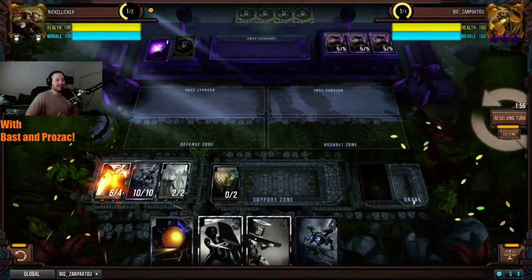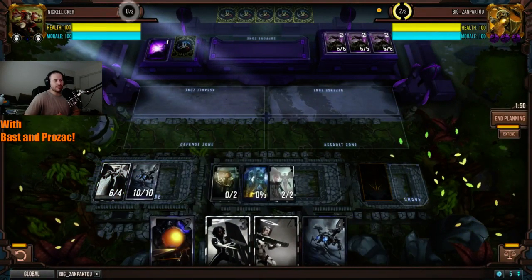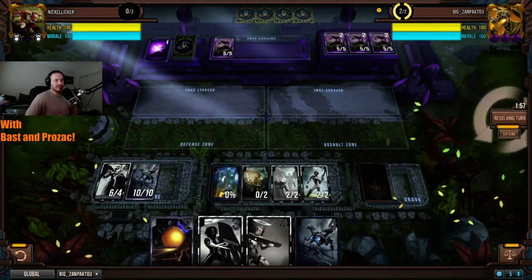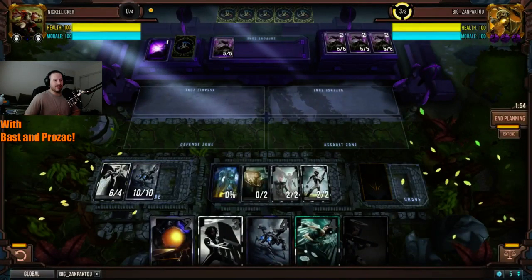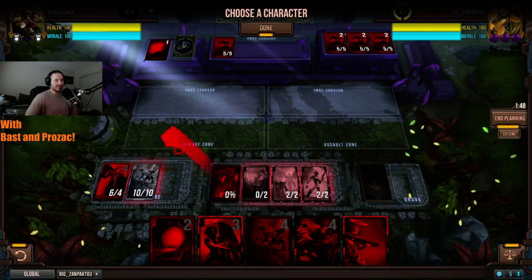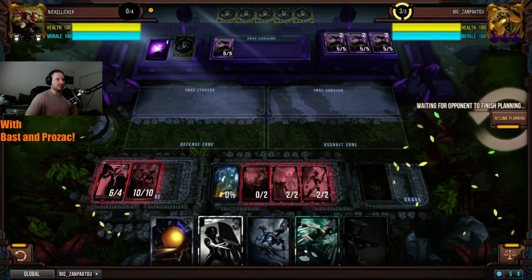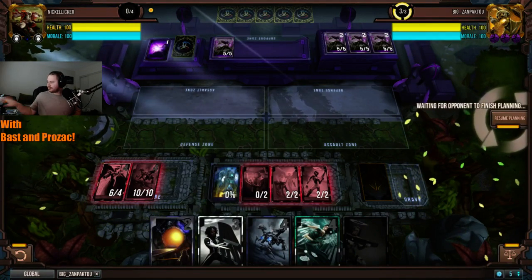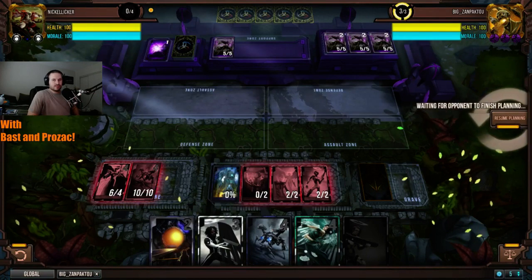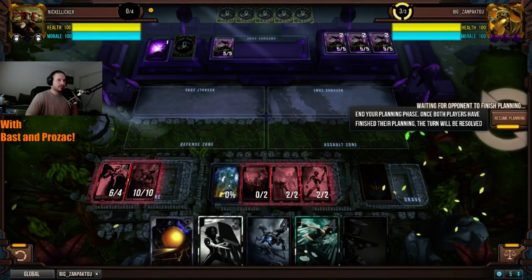Is Zanpakuto going to be able to pull it out this time? Lightning Blast comes out on turn one against Soul — Soul is down to 6/4, one and a half lives. War Machine on turn one with Cornison — that's going to be some very interesting fast ramp. His hand doesn't look like it's going to be feeding War Machine very much. Bast, what do you see War Machine doing for Nickel Liquor?